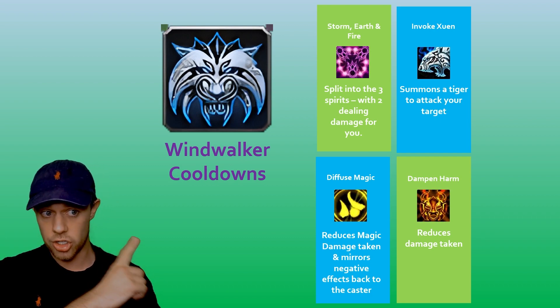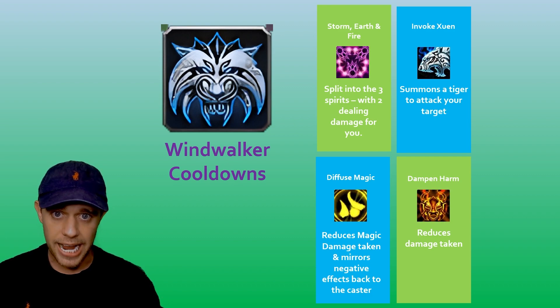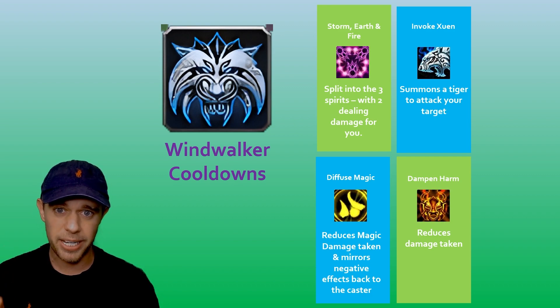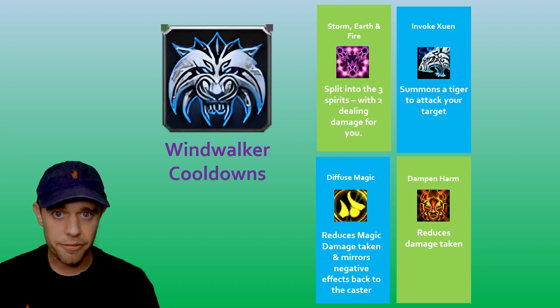Starting off with offensive abilities, at the top we have Storm, Earth and Fire. This is going to split you into the three elements, with you controlling one and the others being AI clones. This is going to help you do damage — those clones are going to do damage for you.